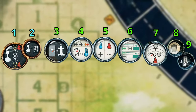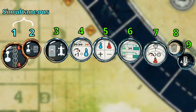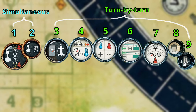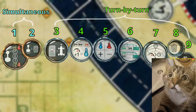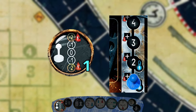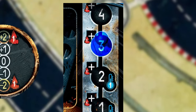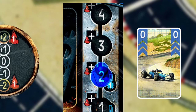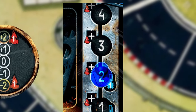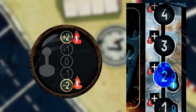Each round, players will follow these 9 steps as depicted on the player boards. The first 2 steps are done simultaneously, while the other 7 are done turn by turn. The first step allows you to shift your current gear 1 or 2 spots away. The gear that you are on determines how many cards you have to play for that round. So if you are on gear 2, you have to play 2 cards. This is a free action, unless you move your gear 2 spots away, which will cost you 1 hit card to do.